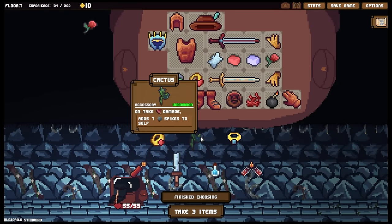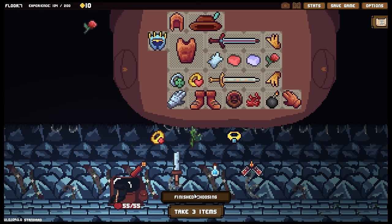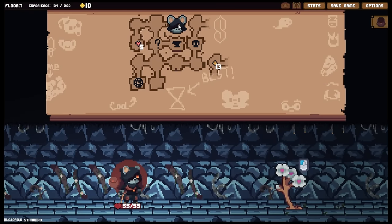You really want me to go for that scratch build - cactus, on take damage adds seven spikes to self. No it wouldn't be helpful. Still, that's an uncommon which I can sell - but I don't know where to put it. All right, let's go grab this. Yoink.